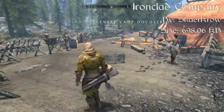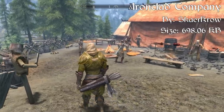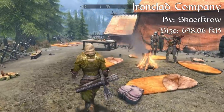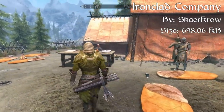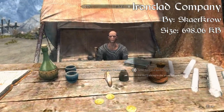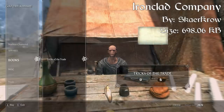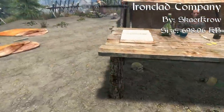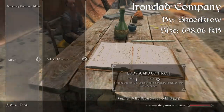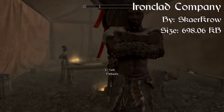Coming in at our number one spot we have the Ironclad Company — a mod I've never seen anything like before. The Ironclad Company adds a new regiment of mercenary soldiers into Skyrim. At the Ironclad Mercenary Camp, players can contract bodyguards for short-term assistance or hire the entire company to unlock new followers, merchants, and abilities. Woven through all of this is a tale of betrayal and redemption for the mercenary company itself. The camp can be found south of Half Moon Mill, with the command tent at the camp's center.